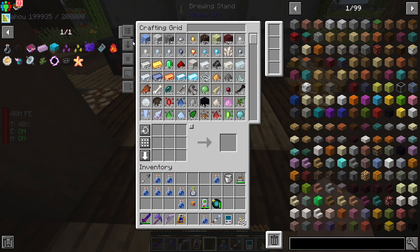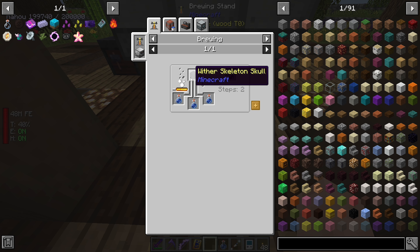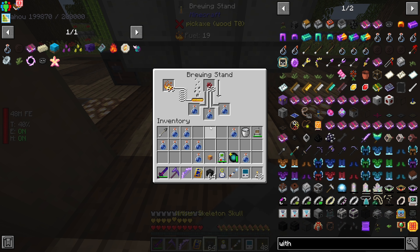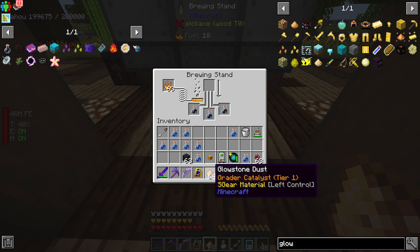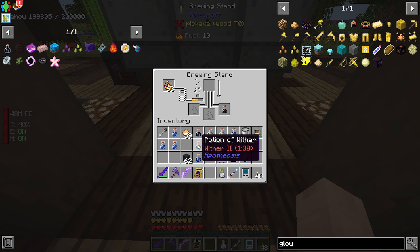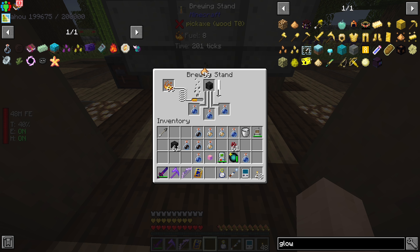Let's go ahead and get the awkward potions going at least. Then we go to withering, and then we go to withering two. Be careful with your tick-accelerating - it put too much glowstone in and that's what turned it into those calming potions.